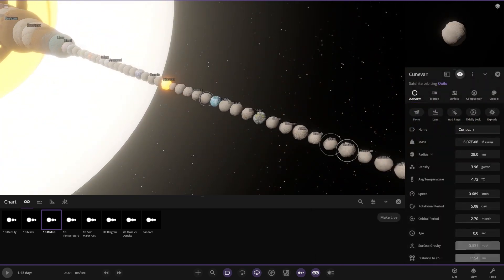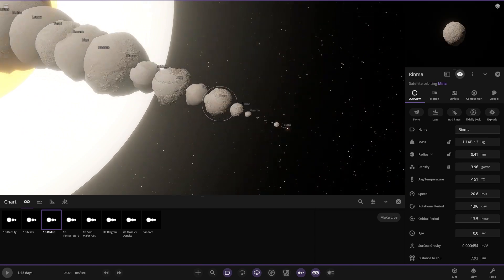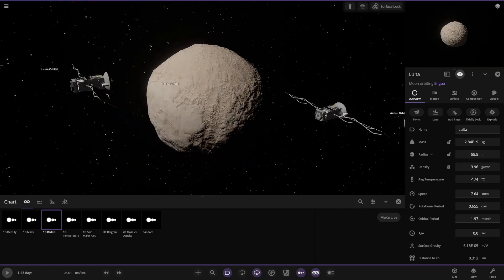There are all the small little ones — there's a lot of them. Look how small some of them are — oh my god, that one's smaller than the probes! 55 meters. Some of them are tiny.